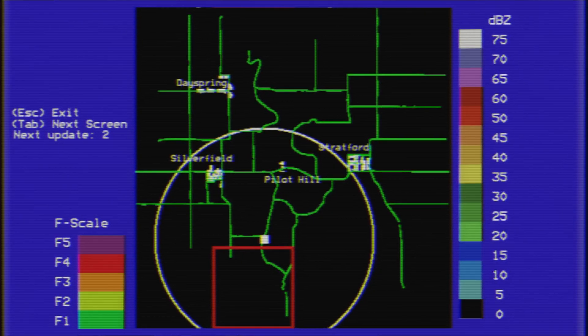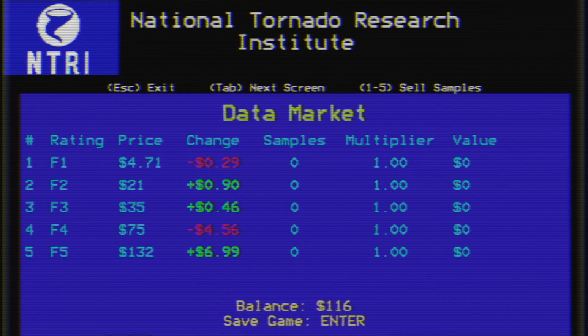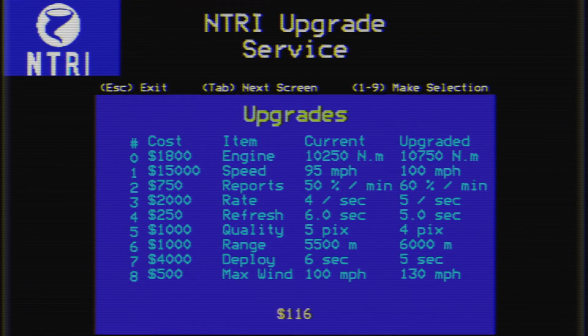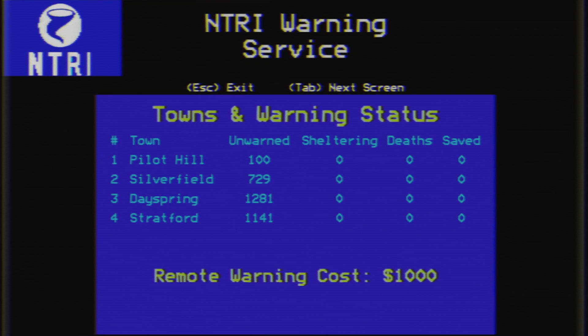Tab — to get out. So now, basically what it is, is you can just sell the data whenever and you just sell it when it's at a higher price. So if we had a bunch of F5 data, we'd be getting a lot of money. The costs are about the same. Also, when we actually warn the people, we get money for everyone saved.